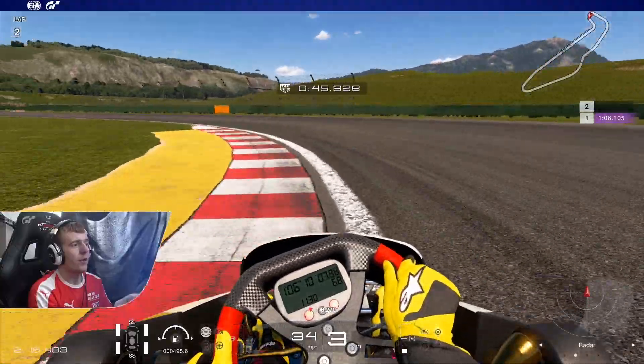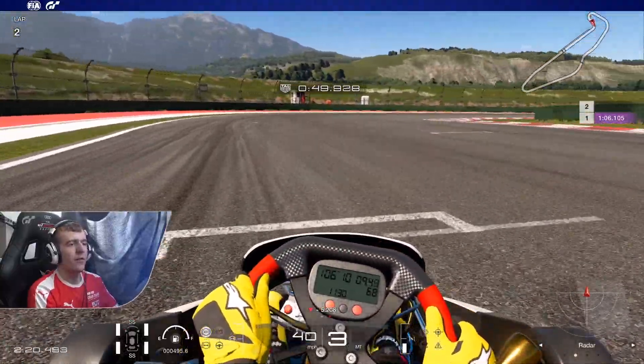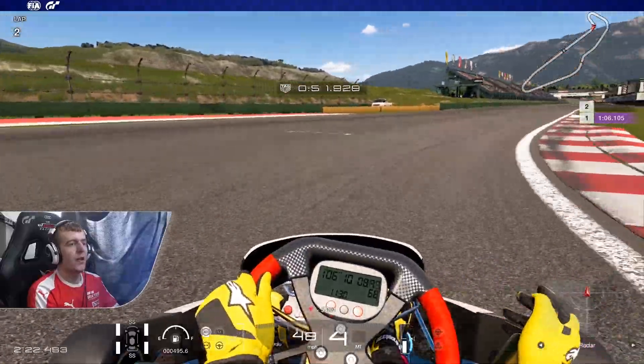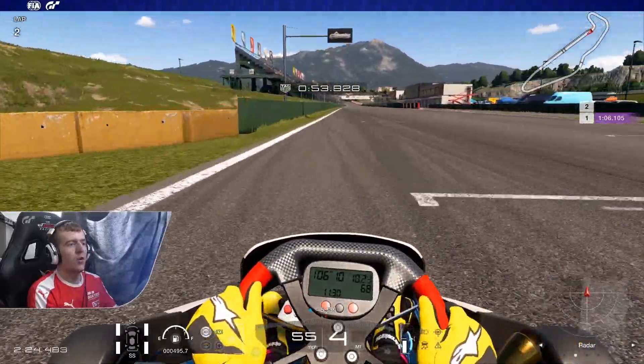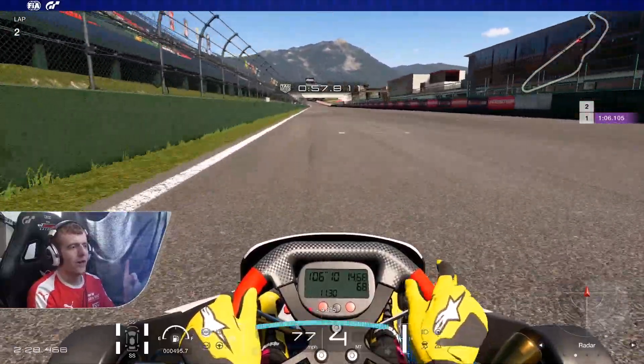What you want to do is clip the kerb here and try to keep it as tight as possible, then accelerate through the corner into fourth gear, clip that apex, and use all the track. Just be careful not to go too wide — there's a barrier there. Won't be very nice if you hit that.